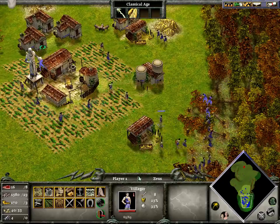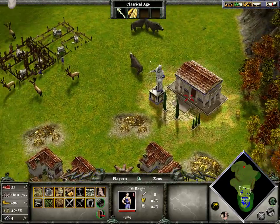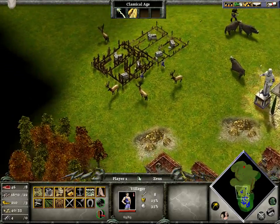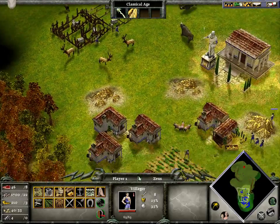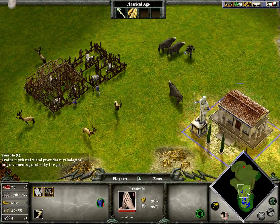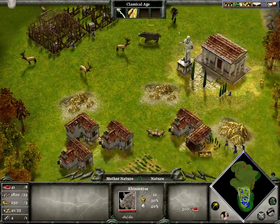You should start sending villagers — even if it's just one — to start worshipping. Because when you're not watching, the favor will go up. It has a maximum of 100, so I wouldn't put too many on there unless you want to have a whole bunch of mythical units.